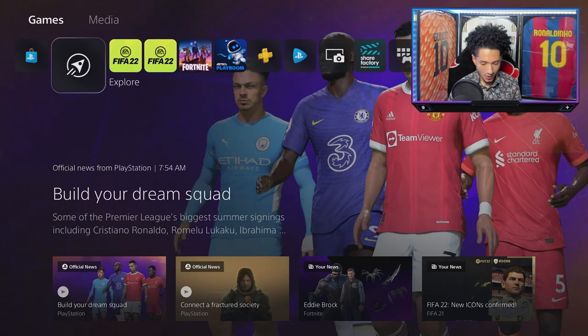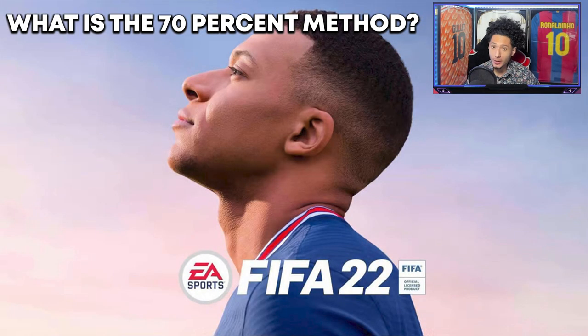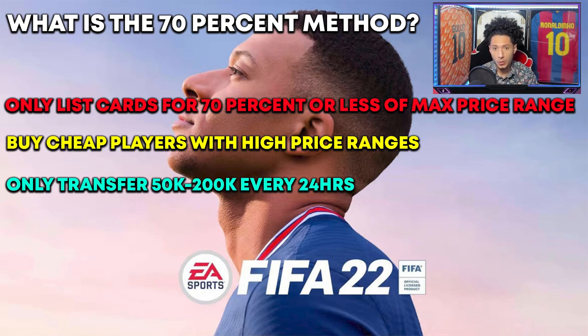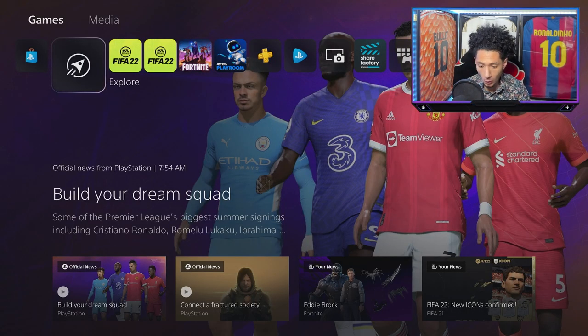Let's get straight into it. This is what I call the 70 method. The 70 method is: you only list cards for 70% or less of their max price. The less the better — I say 20 to 70% is a safe range. There are some exceptions to that rule which we'll go over. Pretty much what it is, is buying a cheap card that has a high price range and listing it for 70% or less of its max price. I do recommend limiting transfers to 50,000 to 200,000 coins per day. The less the better. You want to be safe, and remember to take breaks — major key.